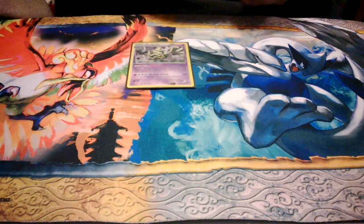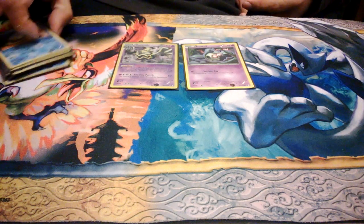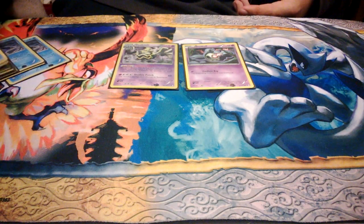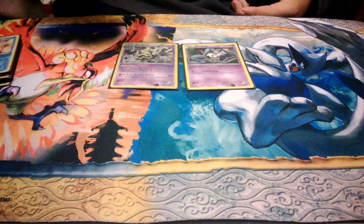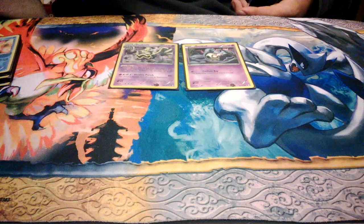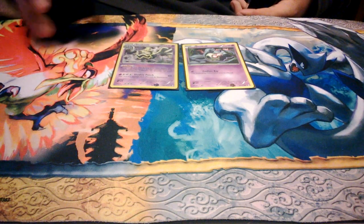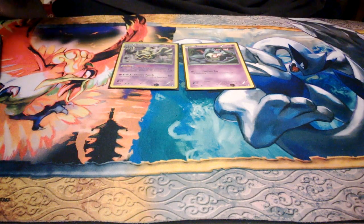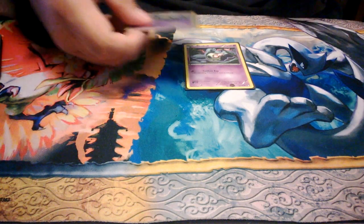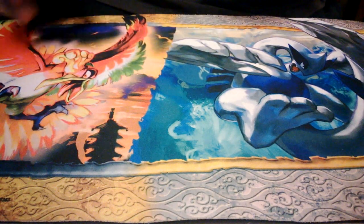Next up we have a 1-1 Dusknoir line. Dusknoir allows you to move the damage, so you don't have to waste your Empoleons attacking. So if you're attacking a Darkrai EX and you already did 110 to it, and you're going to do 110 again, you actually move the damage around so it can go to a different Pokemon. There's a lot of math in this deck. Just 1-1 line of that.